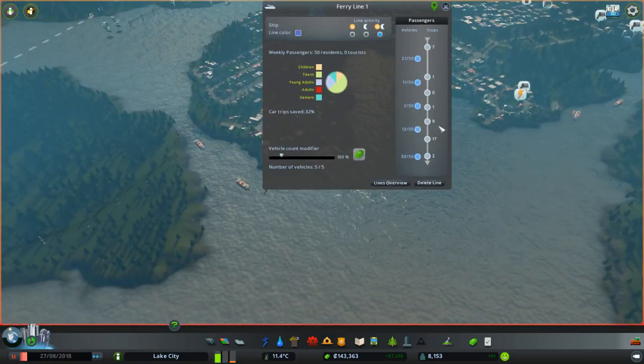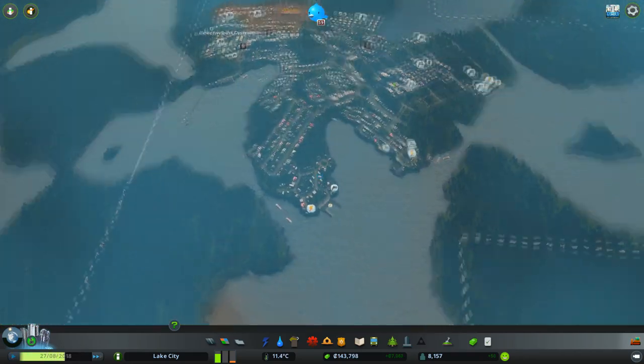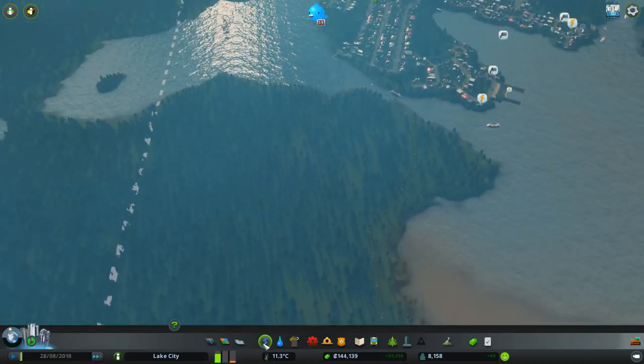If you click here and click Line Details, you can see we've got a few people moving up and down. I think the problem we've got at the moment is people don't really have a reason to move.